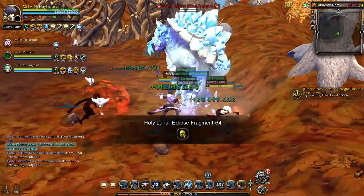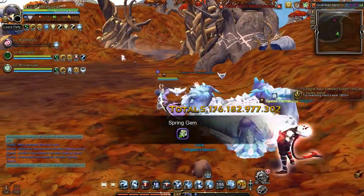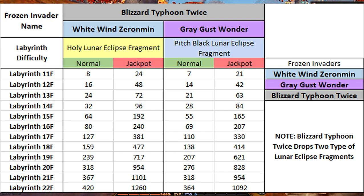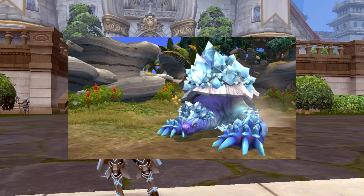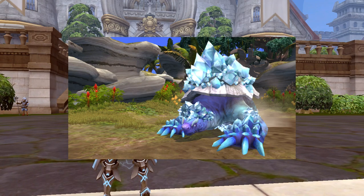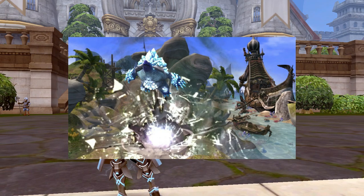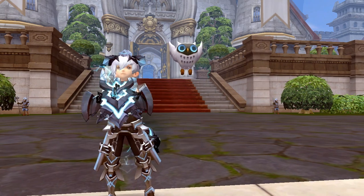You can also get additional Lunar Eclipse Fragments after you've killed a Frozen Invader that appears on any nest stage. Important note: expect that you will not encounter a Frozen Invader because the spawn is based on chance percentage, which means the appearance chance of Frozen Invader is low.